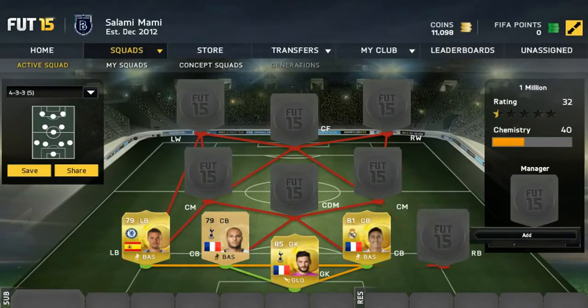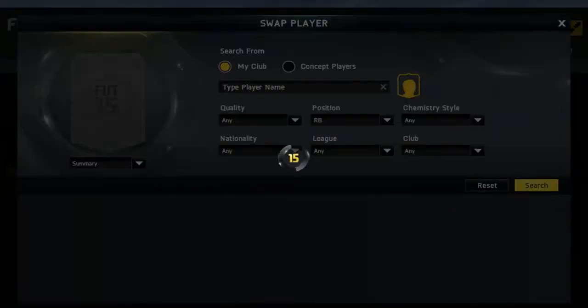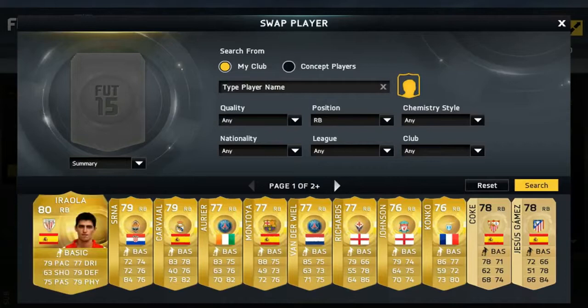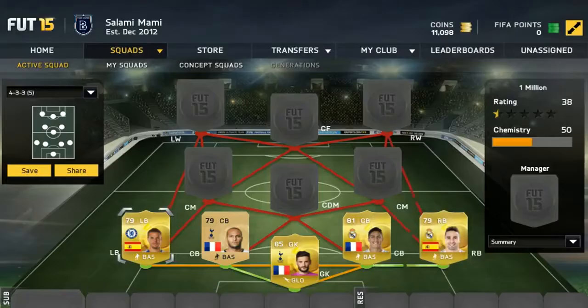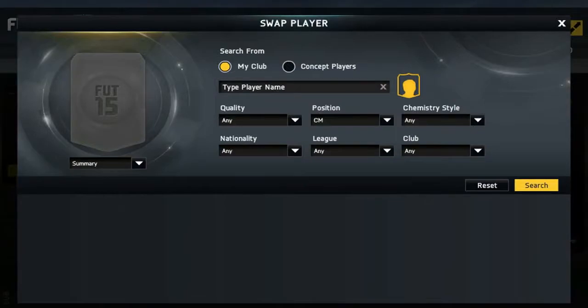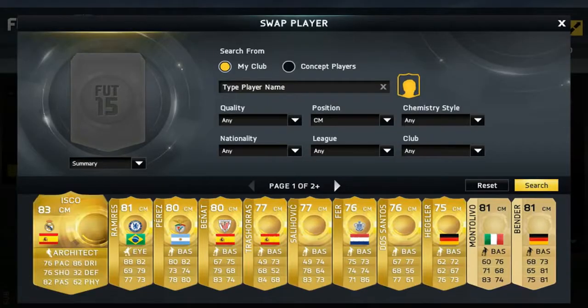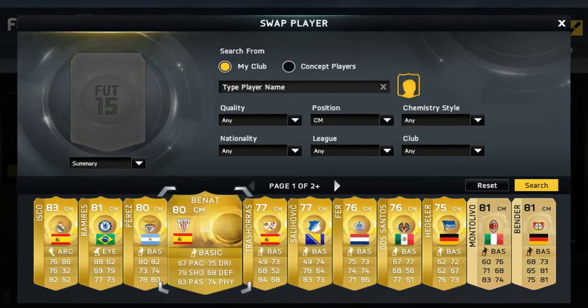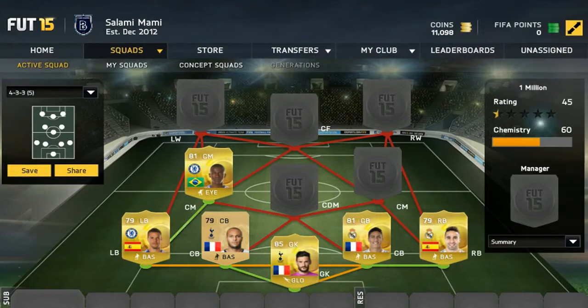Right back we have Carvajal — gets that strong link with Varane. And we'll get a perfect link with the player coming up soon. At center mid we have Ramirez, very good player, got the dead eye chemistry style on him — very, very good player so far.